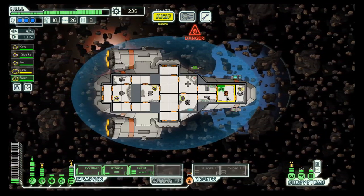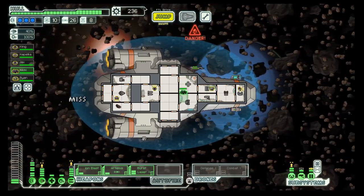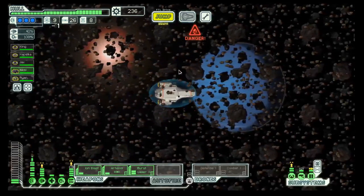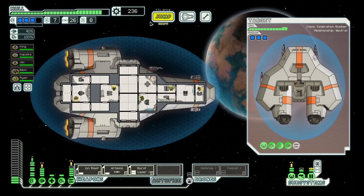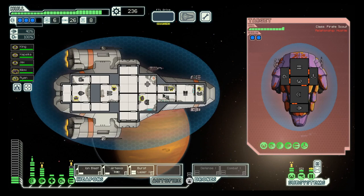We can concentrate on shields once more. We can also use the missile, of which we have quite a few to spare. Reactor upgrade. But now we need a bit of fuel. Oh, and now it's an easy ship.